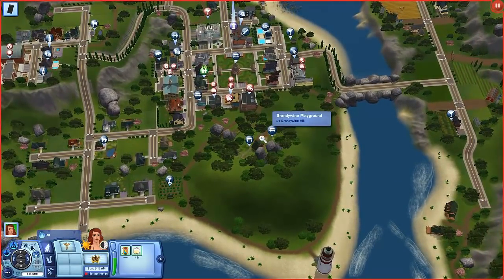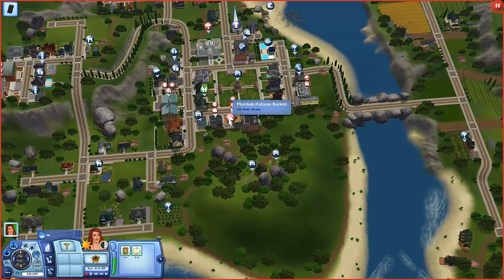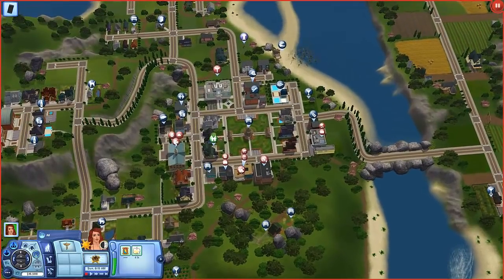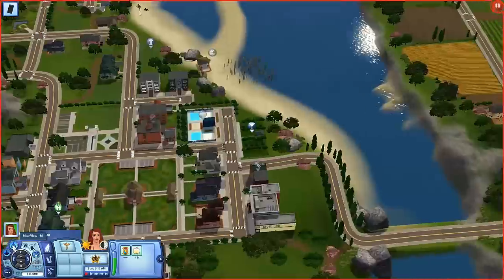You've got a campground and a playground, which is really nice. Then you've got the Plumbob Pictures backlot so you could have the film career. There's a cinema, an empty shop where you could open a business if you had the Midnight Hollow business set, a town hall, library, gym, and another dance club called Disco Fever. Fuchsia Gardens looks like a garden but underneath is another dance club — I really like that, it's unusual to do that.